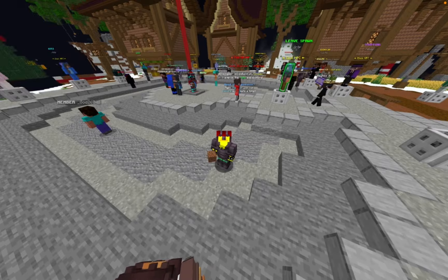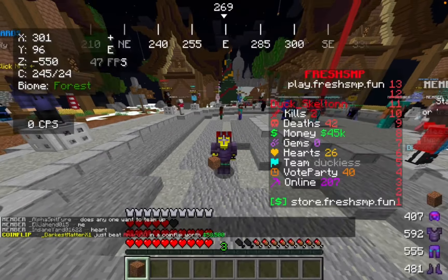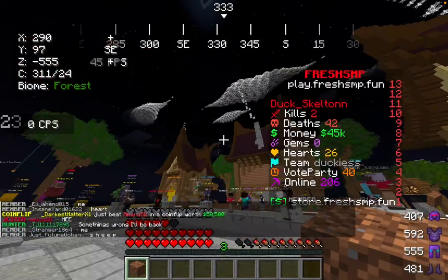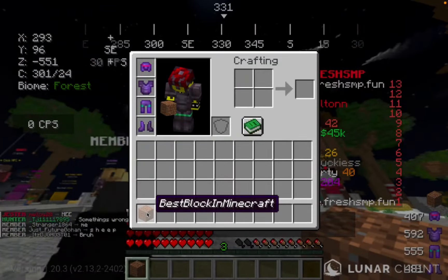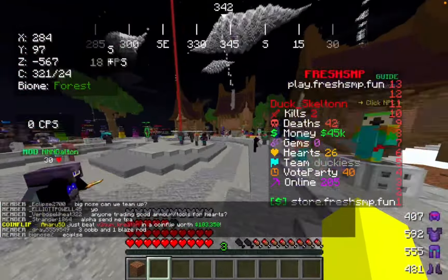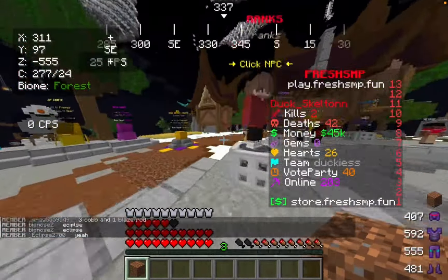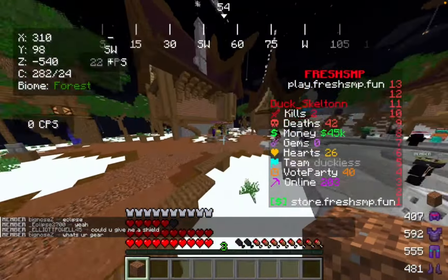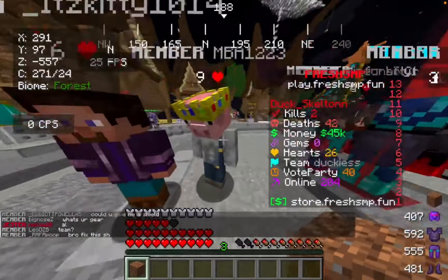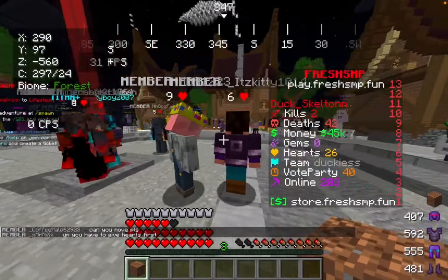Hey guys, what is going on? Welcome back to another video. Duxy Elton here and today we're doing something pretty different. We're on the server called Fresh SMP — the IP and port are going to be above. In today's video we're going to be trading this one dirt block, the best block in Minecraft, into a netherite block. This challenge is inspired by Ryan Trahan's trade-up penny to a house, kind of like that but in Minecraft. Let's start asking around.